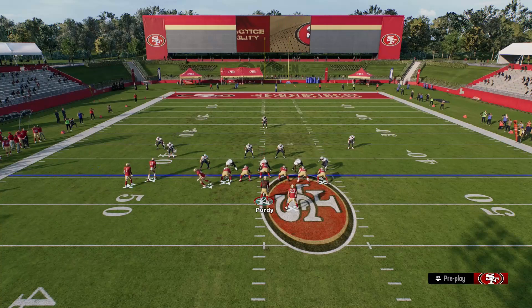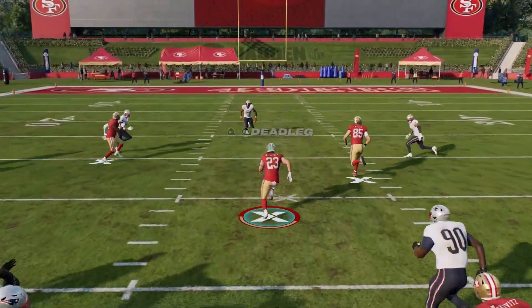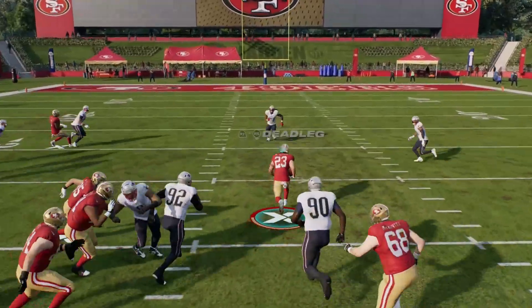For the next play we got the read option. This is also really good because we got the motion from our fullback, so we can really mix in the pass and a run with this. And with the read option you get a faster handoff.